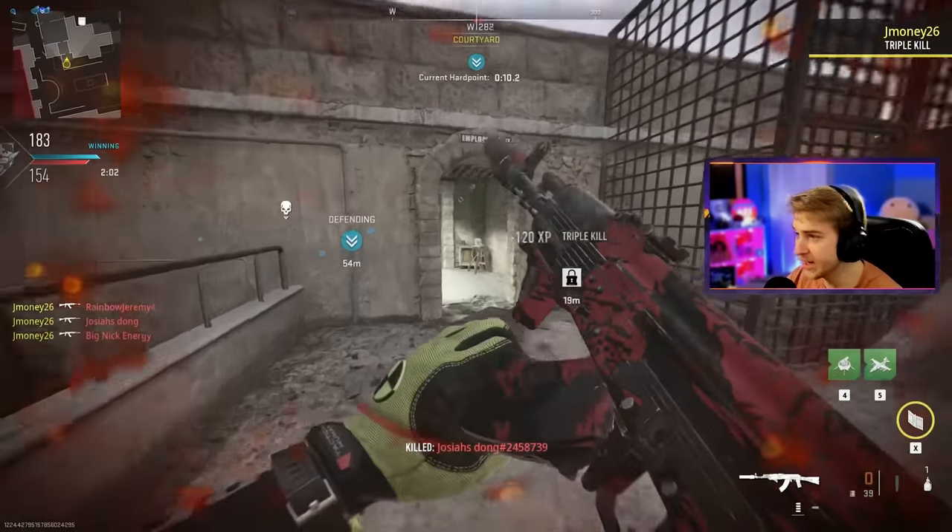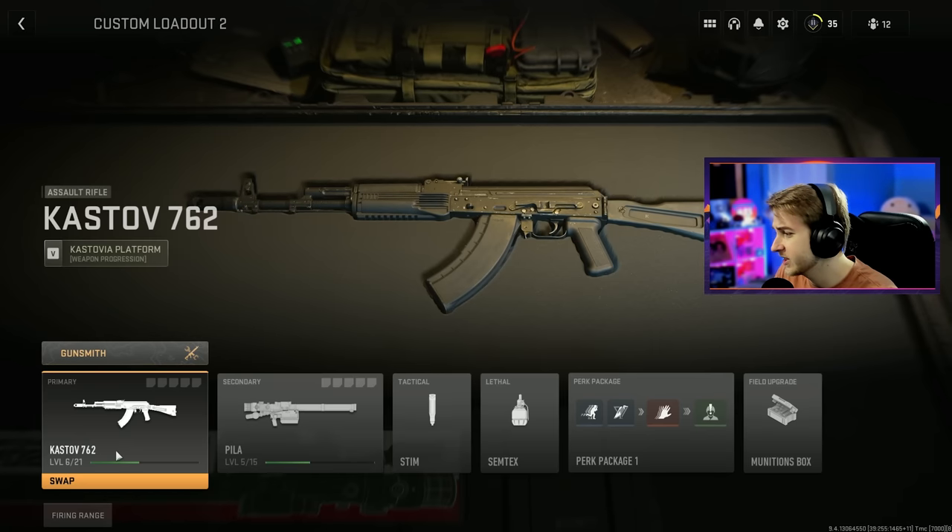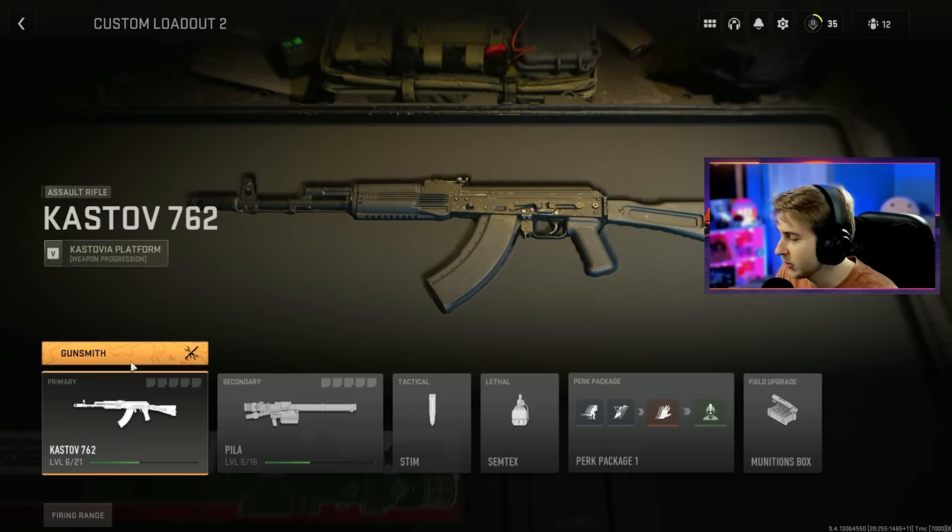This gun is sick. This gun is nice. What's up, guys, and welcome back to our Road to a Polyatomic in Orion series. Today we're going to be getting the AK-47 gold, or whatever it's called in this game. It's called the Castoff 762. All the weapon names in this game are weird.